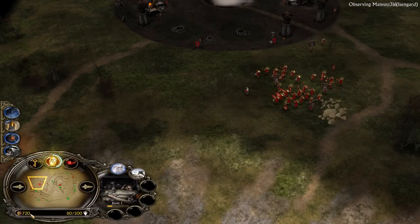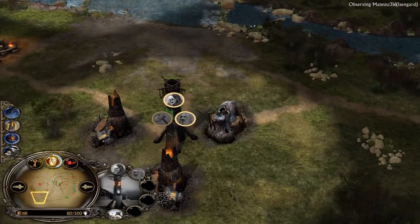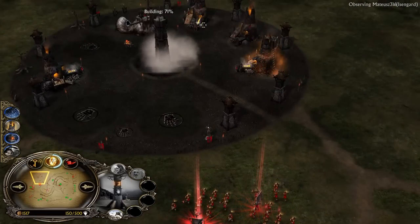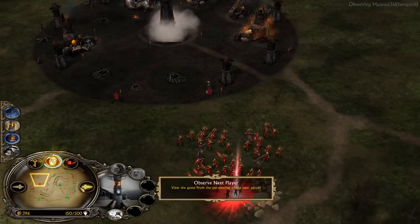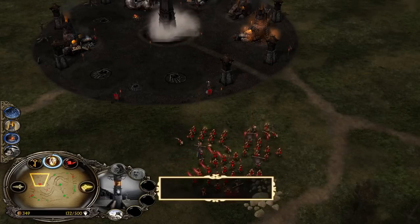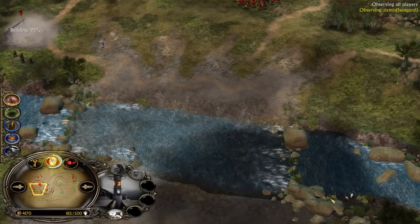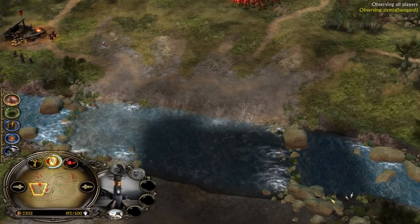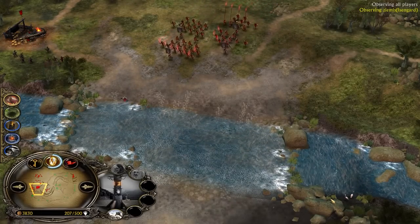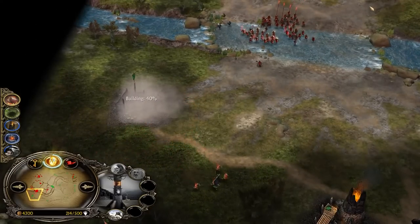He needs to revive his lords and Saruman but has no money — you need 2000 to revive Saruman. He has 18.5 power points collected, almost 19. That means he's only one power point away from the Balrog — the demon of the ancient world. Both players will likely get to summon it. Keep in mind that evil factions need 20 power points to unlock the Balrog while good factions like Gondor or Rohan only need 10 for the Army of the Dead, because evil factions can gather power points from losing units — especially heroes. When you lose Saruman you gain about two power points right away.